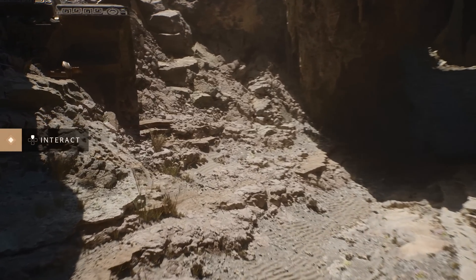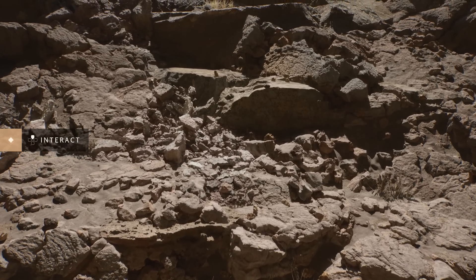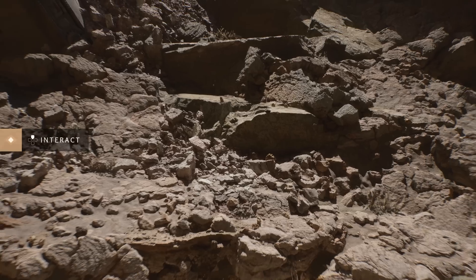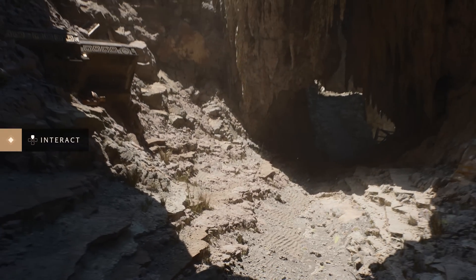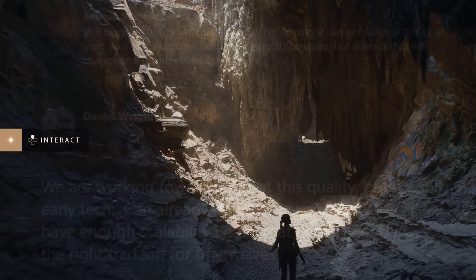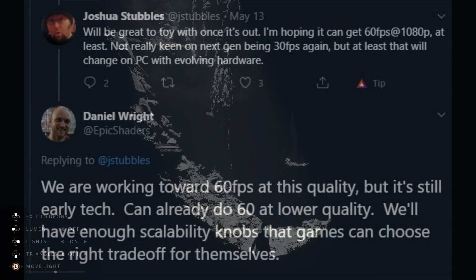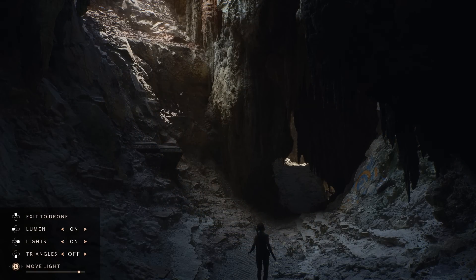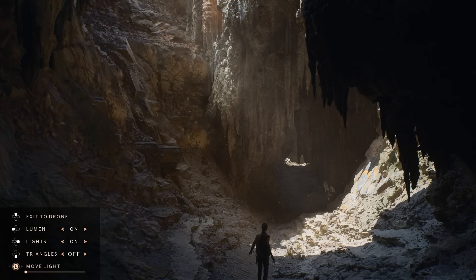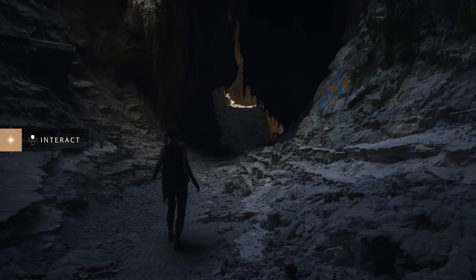Hopefully we get to see this soon, and hopefully we get to see a 60 frames per second demonstration instead of the 30fps demo we saw of Unreal Engine 5. Someone on Twitter asked a developer if they could create a 60fps 1080p mode, and developer Daniel Wright responded: 'We are working towards a 60 frames per second option at this quality, but it's still early tech. We can already do 60fps at a lower quality, and we have enough scalability knobs that games can choose the right trade-offs.'